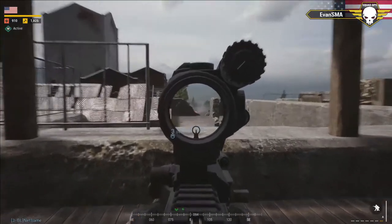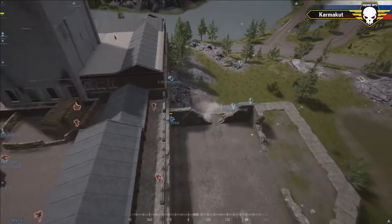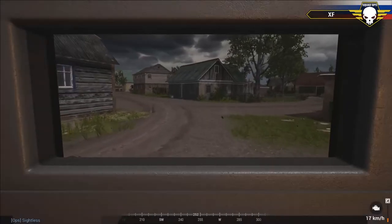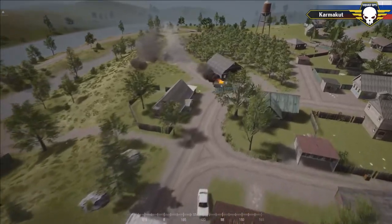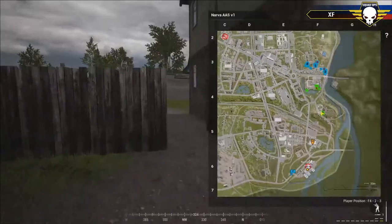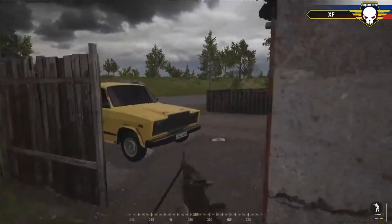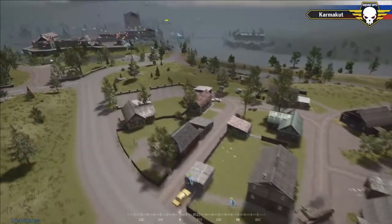Mortar rounds from the U.S. are going out toward the south end of the castle. These rounds land extremely close to the MTLB — landing directly on top of it. The MTLB takes two mortar rounds and is now on fire. It might not be destroyed but it's going to be forced off its position. Both crew members are abandoning the vehicle — this might be it for that MTLB. Excellent mortar rounds from the U.S., using indirect fire to push off that MTLB and relieve pressure on the south.